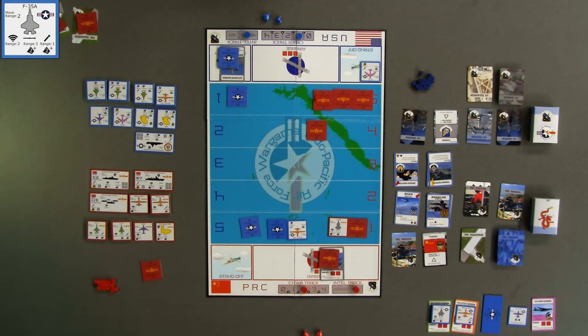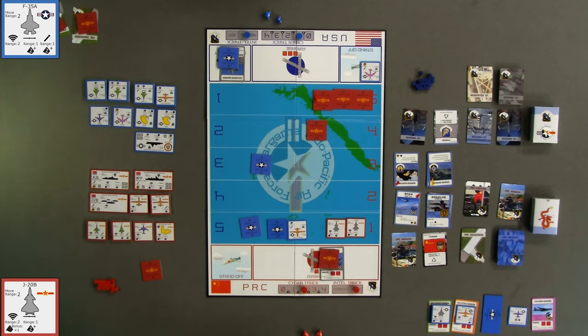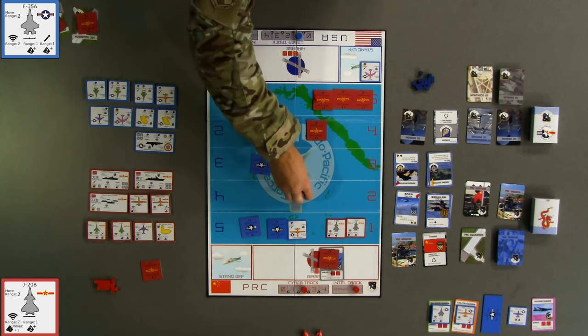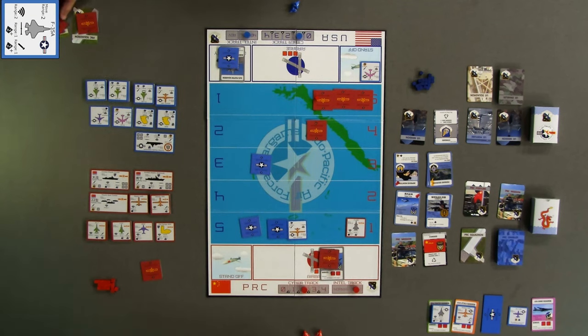For blue's 8th turn, blue moves another F-35 up from blue band 1 to band 3. Using the F-35 in blue band 5, the player rolls one die to attempt to acquire another J-20. Blue rolls a 4 and acquires a second J-20 in blue band 5. Then, blue attempts an attack using an F-35 in blue band 5 to shoot the J-20. Since blue played the Improved Munitions enabler card in turn 1, all air-to-air attack rolls are at advantage. Using 2 dice, the blue player rolls a 3 and a 1, exceeding the necessary air attack rating for the F-35. The hit is successful, the J-20 is destroyed, and the F-35 is now Winchester. This concludes turn 8.